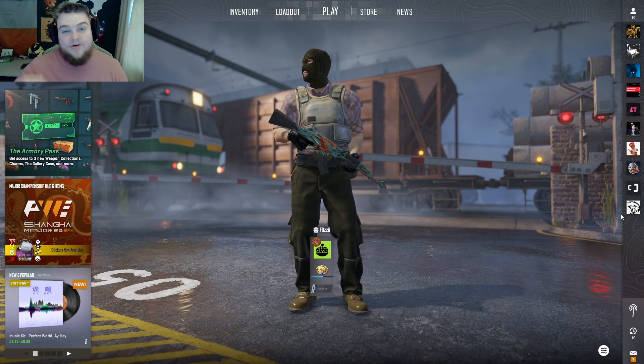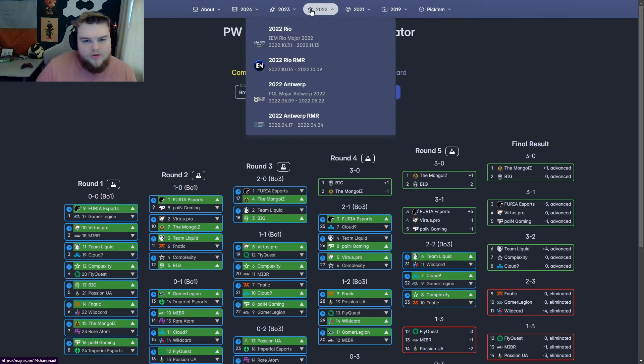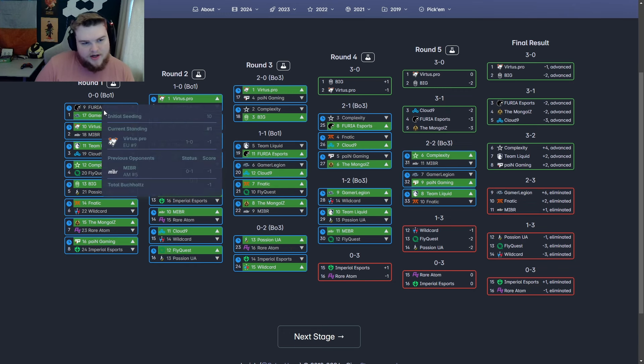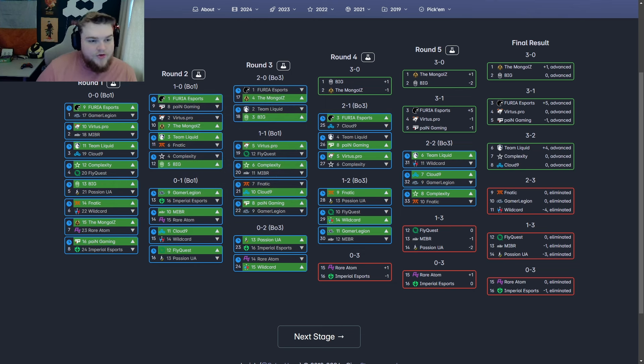I said I would show you guys the bracket, and I have that link down below if you want to have a look yourself. My facecam is covering it, but on the top left it has Majors.im, which is what it is. This has been running since I was getting involved with tracking majors. You can go and see all the old ones, change how the season would have worked. Basically, what you can do is flip between who you think is going to win certain games. For example, if I want to say Gamer Legion will beat FURIA, I just click there and you'll see how the bracket shuffles. Then I'll go back to FURIA winning and it resets. This is the most important best-of-one situation — this is where there is the most upset potential, where it's really iffy.